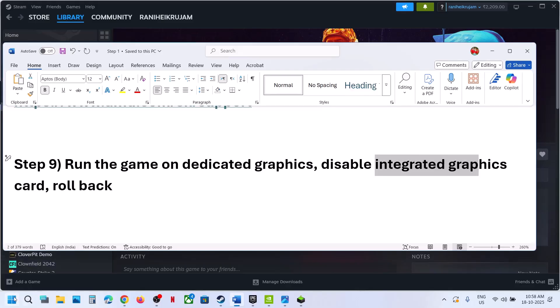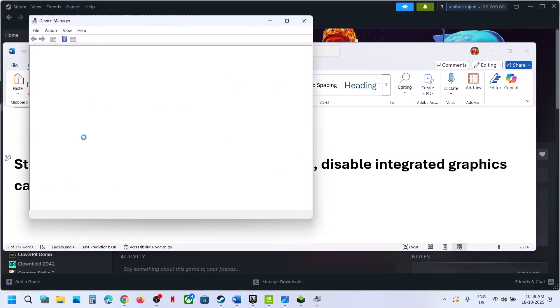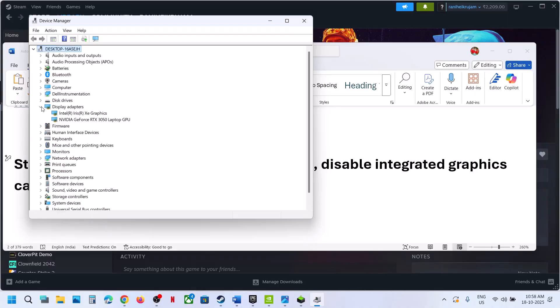Still not working — disable the integrated graphics card. If your computer has dual graphics, right-click on the start menu, go to Device Manager, expand display adapters. Right-click on the integrated graphics (e.g., Intel) and disable it, then relaunch the game. Once you are done playing, you can right-click and enable the device again.